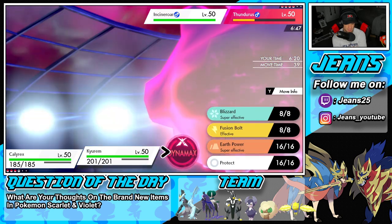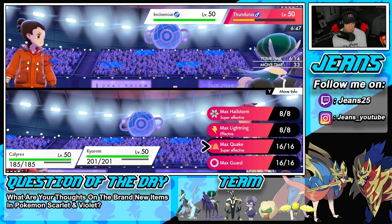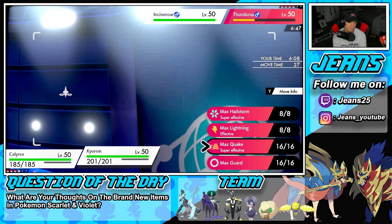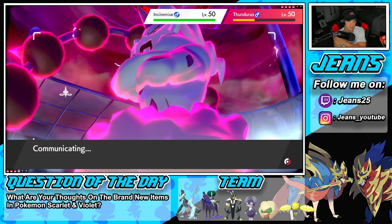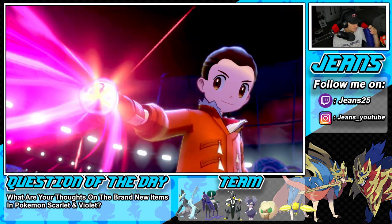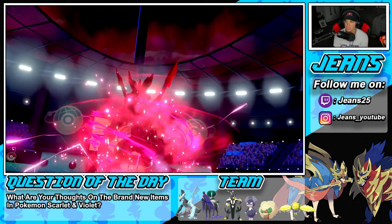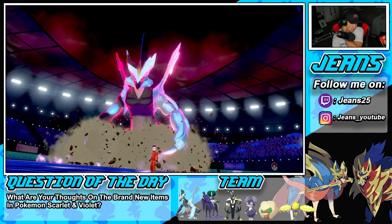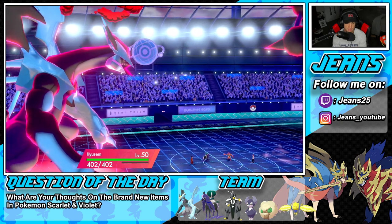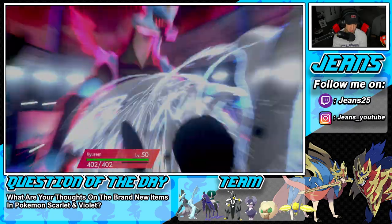Zacian is a problem for this team — it just dumps on us. I kind of want to go for Earthquake here. Do I boost special defense? I could double down into Tornadus, but I think I'm just going to Earthquake because Calyrex-Ice should still outspeed. I'm going to Dynamax Calyrex-Ice. I kind of wish Urshifu had a Focus Sash — but we'll see. He ends up with 402 HP which is amazing, but still not enough to take out Zacian. He's going for another Airstream.